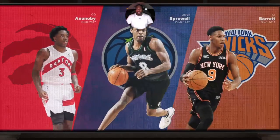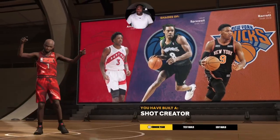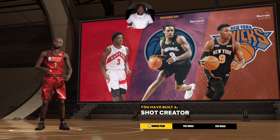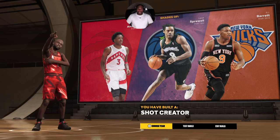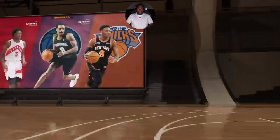In my opinion, and this is gonna be crazy, I think he was better than Kobe talent-wise. Now Kobe outworked him and did all that, but as far as talent T-Mac had everything Kobe had and he was taller. Kobe said it himself in an interview. So you've built a Shot Creator — perfect, perfect, perfect T-Mac build.